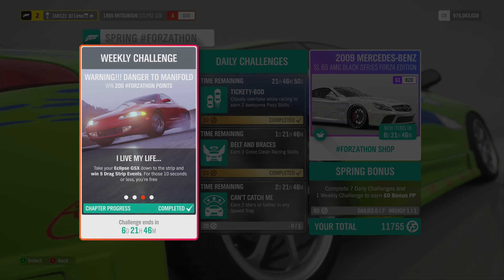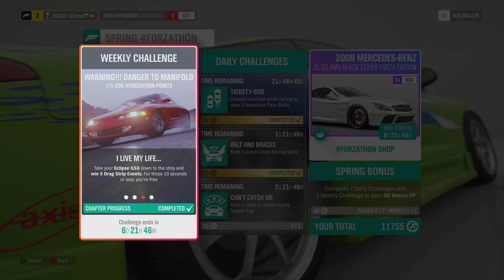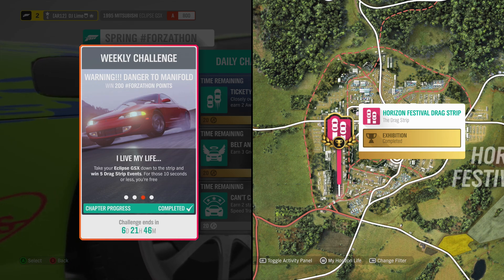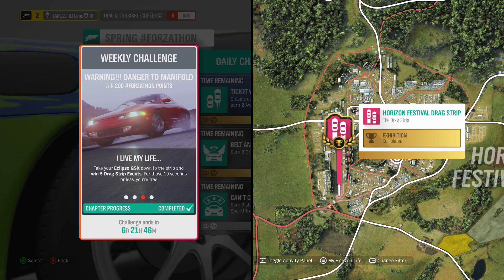In the third challenge, you need to win 5 drag racing events while using your Mitsubishi. I would honestly upgrade your car because you'll need that extra power against those Drivatars. The best place to do this will be located at the festival site and there's no special setup needed — just run normal drag races on the easiest difficulty.